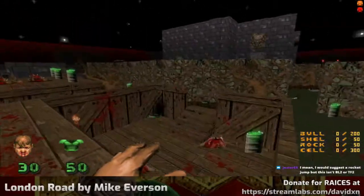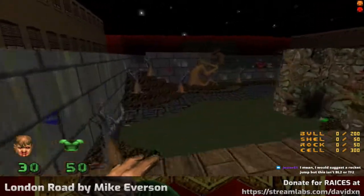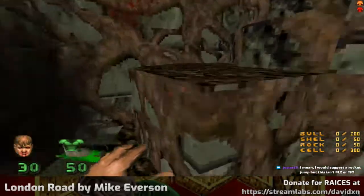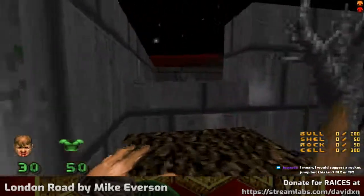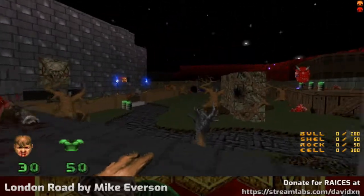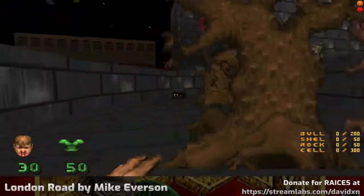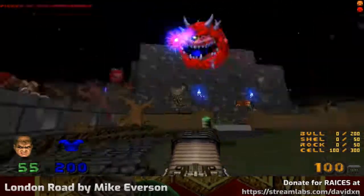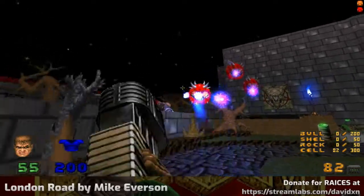Doom did kind of invent the rocket jump, although it was a horizontal one. There was a secret in Episode 3 in the first game where you had to fire at a wall while invincible, and they would shoot you over to the secret exit. A hundred of these — it's better than zero!